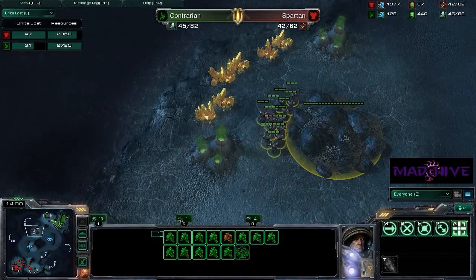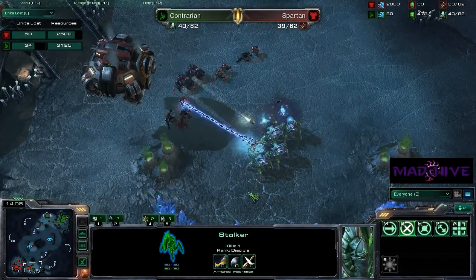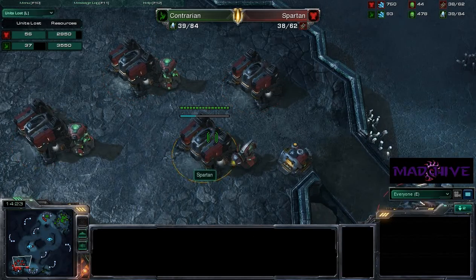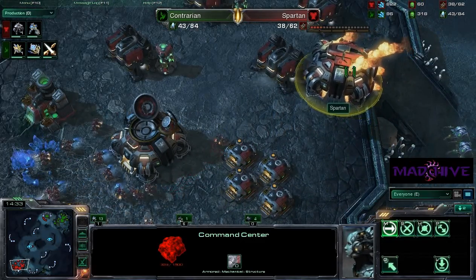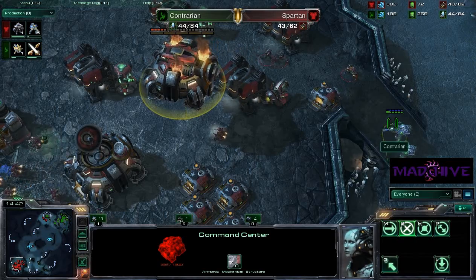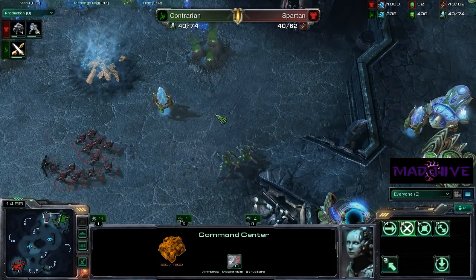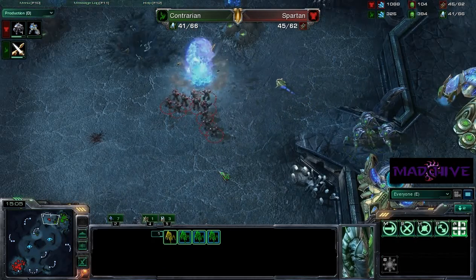Do we have any defense here for Contrarian? Just one stalker — that's not going to last very long. Guardian shield goes up, but the sentry dies instantly. He's going to get another guardian shield, but that sentry is about to go down as well. I think he will clean this up. What does Spartan have in his base? He's producing five marines and a marauder. He's about to lose his command center — get an SCV out here to repair it. He should be able to get up enough to defend if he micros correctly, but he's kind of just throwing them into the meat grinder.